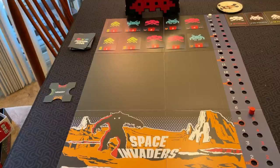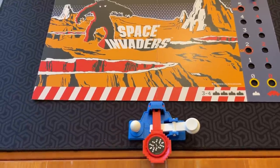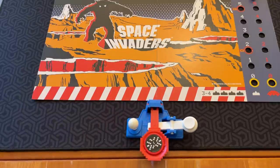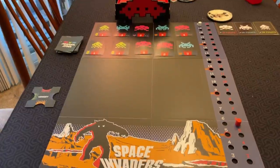To launch it, I put the disc here, and then you have to position it below the bottom edge of the board and launch it. Let's see if I can get a good shot here.